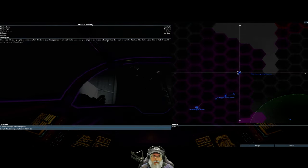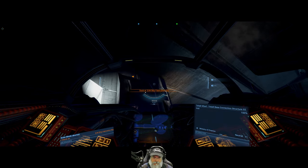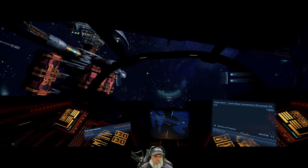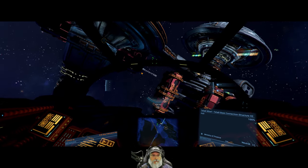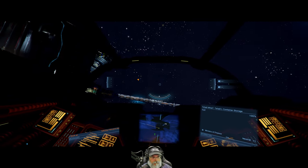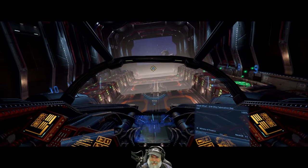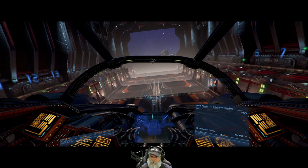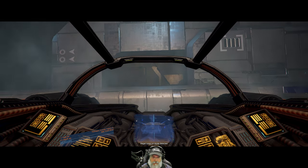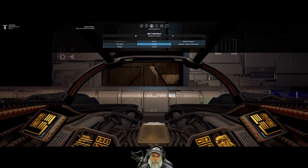We got a dude that wants us to take him off this station and somewhere else for 38,000. That looks like some pretty easy money, let's do it. I have set up my HOTAS too - docking granted. This ship is so much nicer to fly with the HOTAS than with the mouse. Successfully docked, let's go find our boy.